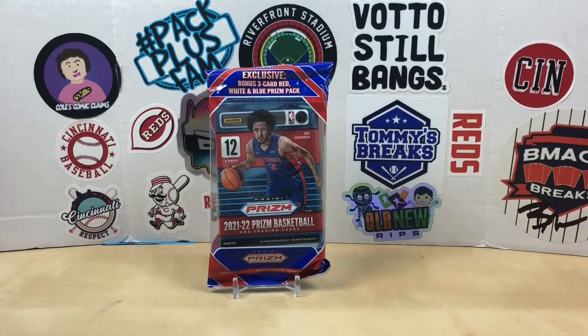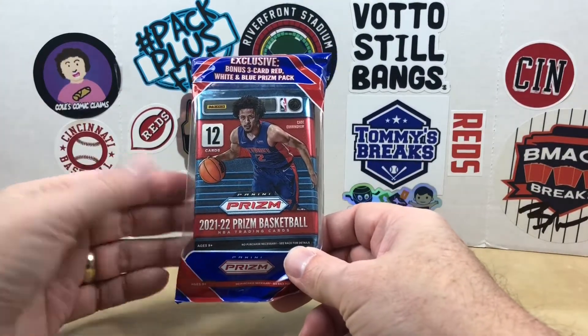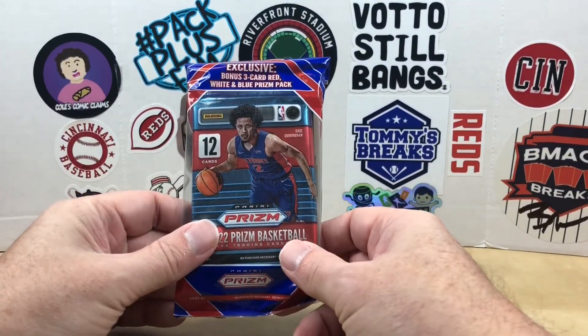Hey, what's going on everybody, welcome back to Grizzle's Cards and happy Fat Pack Tuesday. It is episode 84. We're doing basketball and we got Prism today. I found this a while back at my Walmart — always excited to find Prism on the shelf.